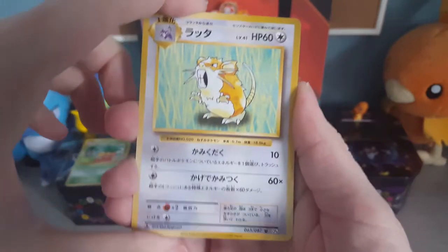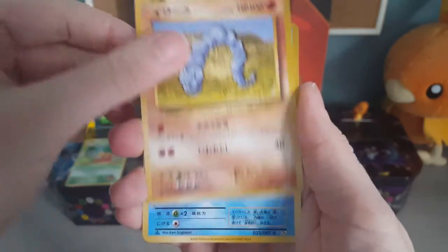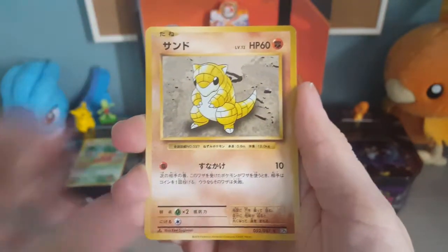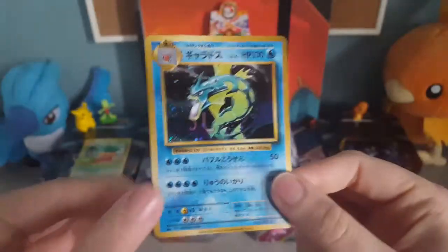We've also got a Rattata, a Charmeleon, an Onyx, a Poliwag, Diglett, Ponyta, Sandshrew, Vulpix, and a Hollow Gyarados at the back there. Perfect.